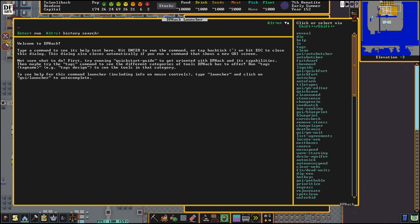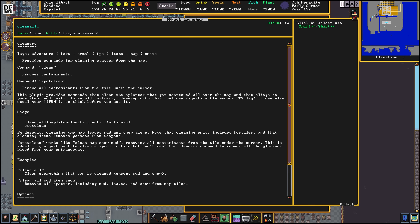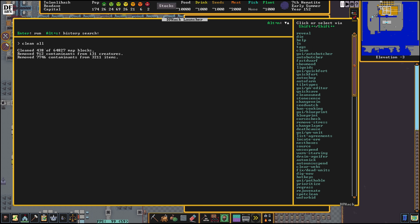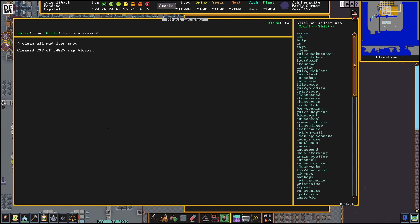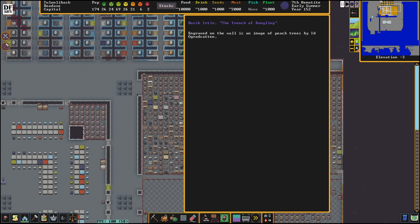The first command we're going to type in is 'clean all' — press Enter — and now we just removed contaminants from map blocks, creatures, and items. Almost 10,000 contaminants were removed. We can go one step further and do 'clean all mud item snow'. Even if you don't have snow on the map, this command removes splatter including mud, leaves, and snow from map tiles — it's a more advanced clean all. We removed almost a thousand items of mud off map blocks.